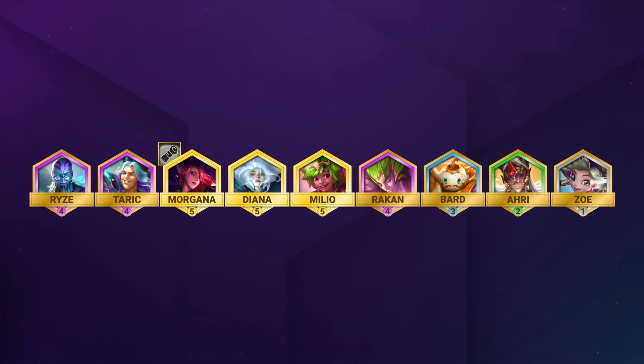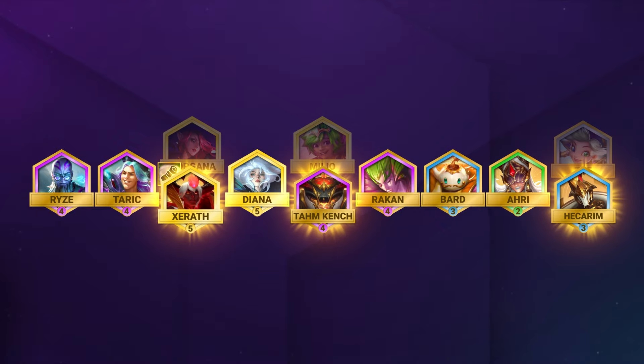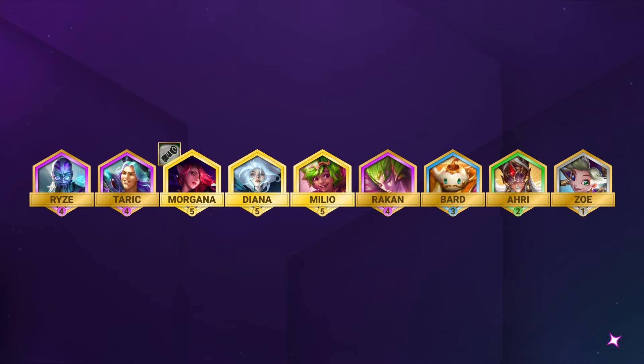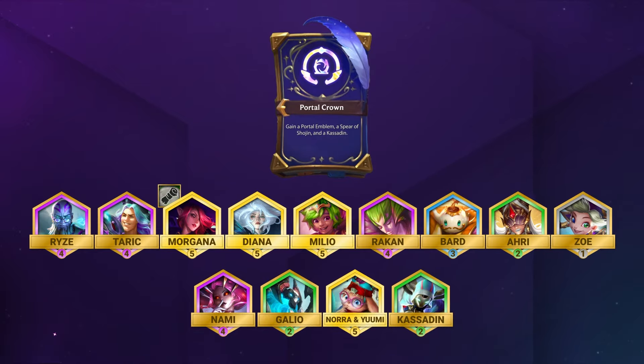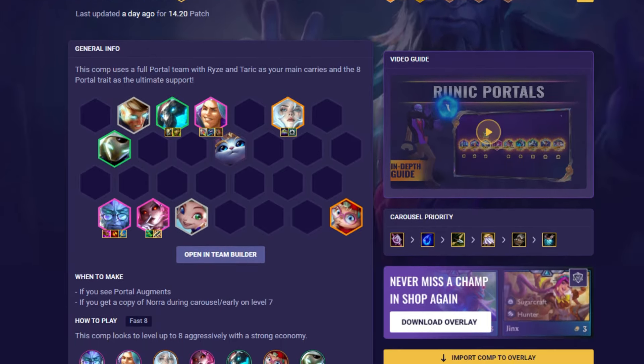When it comes to replacement options, one easy option is to drop down from 6 scholars to 4 and add in more arcana instead with Tahm Kench, Hecarim and Xerath, playing the arcana mayhem comp. The second option is to go for a more portal focused comp, playing 3 portal for the early to mid game and still going for Ryze and Taric at level 8. However, if you've been given portal related augments you can swap out the rest of your board for portals and mages instead — head to the runic portals page on the website for that variation.